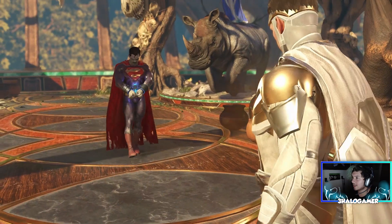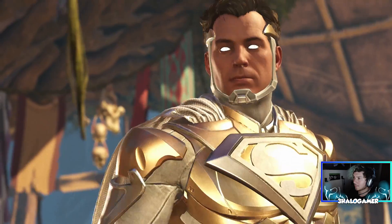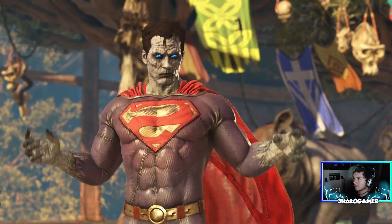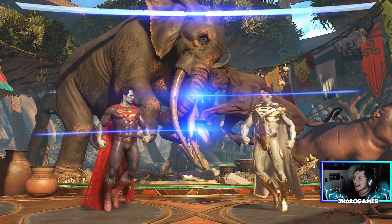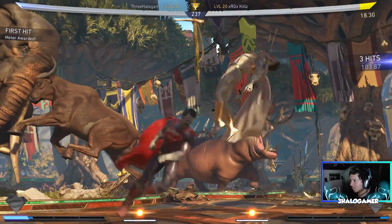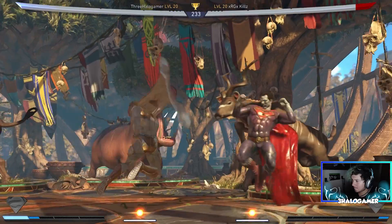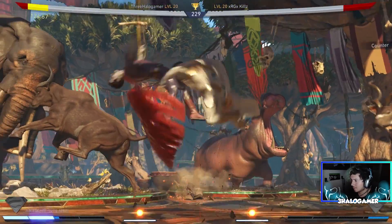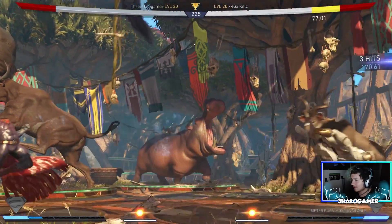Oh, here we go. What are they gonna say? Me am hero. Here to destroy. But you'll hurt innocent people. No — me save Metropolis. I see you, Supes. Evil Supes. There you go. I see what's going on now. Here you go. That's how you do that. There you go. Let me teach you a little bit about how things are done around here.